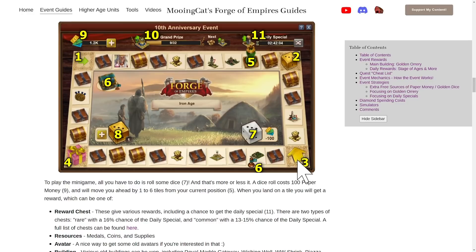Then there is a corner that gives a boost to the daily special. When you land here, you get a 5% additional chance of getting a daily special when you land on chests for the next five hours. This does not stack, but if you land on it again the timer resets and you get another five hours. So when you land on it you want to spend your currency immediately.